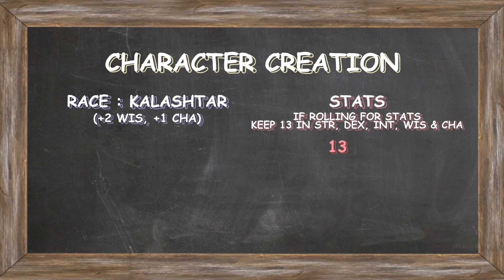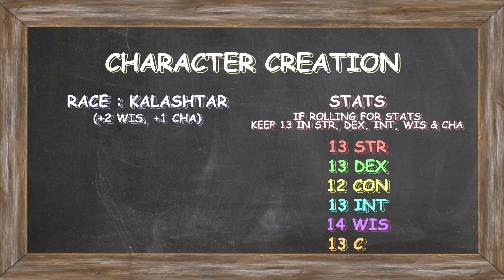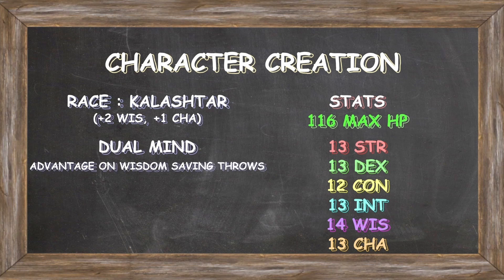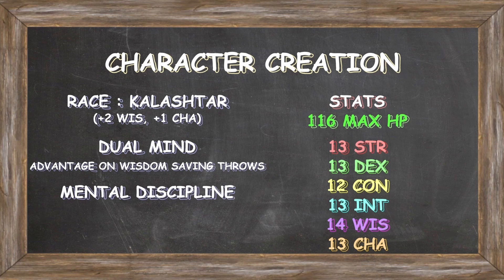Here's what our stats will be: 13 Strength, 13 Dexterity, 12 Constitution, 13 Intelligence, 14 Wisdom, and 13 Charisma. These stats provide our character with a total of 116 max HP at level 20. Being Kalashtar also gives powerful racial features that synergize perfectly with our build. Dual Mind grants advantage on all Wisdom saving throws, essentially doubling our chance to resist mind-altering effects. And Mental Discipline gives our character psychic damage resistance, meaning we'll always receive only half damage from psychic sources.